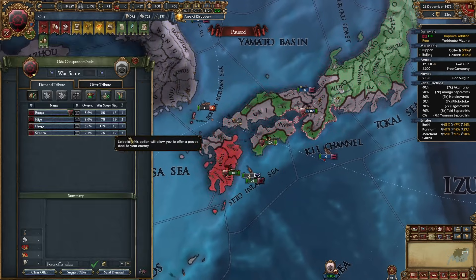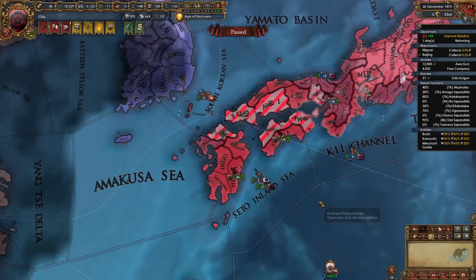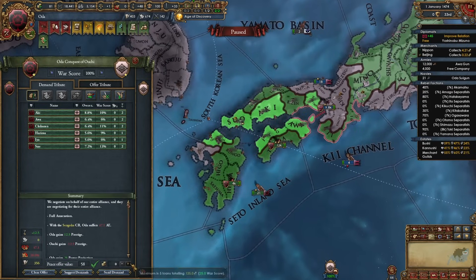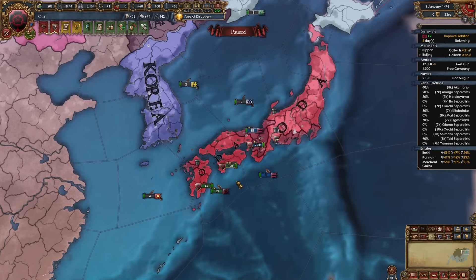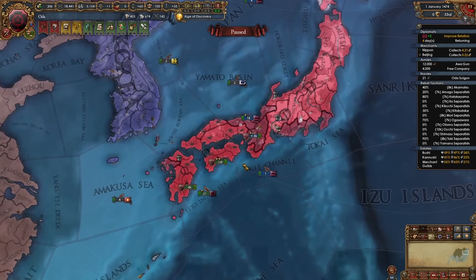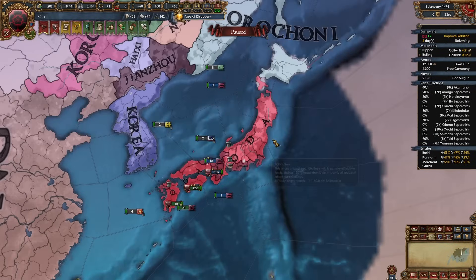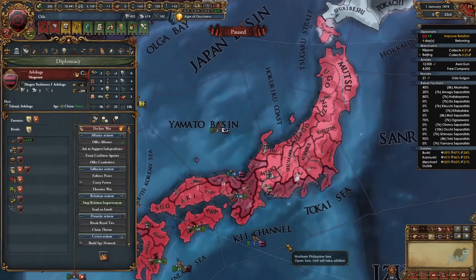Now that this war is done I'll peace out Ito first for all of their provinces and all of their money, then peace out Ouchi as well for all of their provinces and money. Just like that, in about 20, 30, or 40 years depending on how quickly you were playing, you should have wiped out all of the other daimyos. The only other nation left in Japan aside from Ezo and anyone up here like Ainu or Orochoni should be Ashikaga.